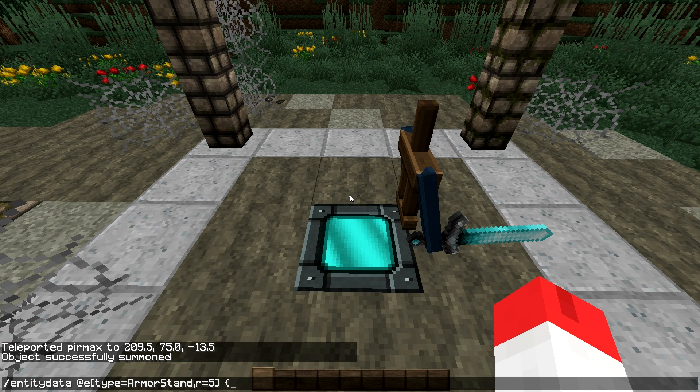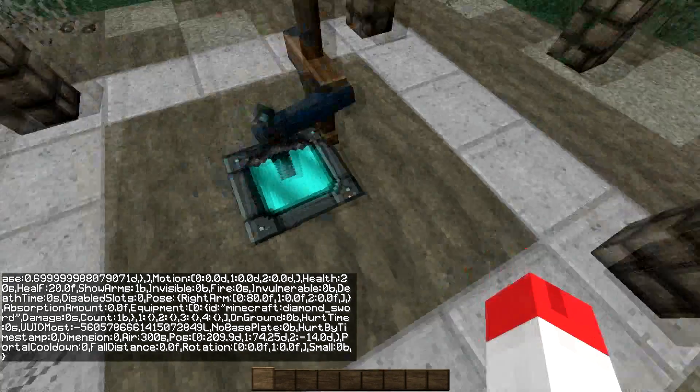We are going to use an NBT tag saying that the arms should be positioned in a certain way. So we use Pose, colon, open another curly brace. We can manage the right arm with RightArm, colon, open a bracket. We put the Java float values: 80f, 0.0f, 0.0f. I recommend using these values because they work correctly and the sword is well planted in the block.